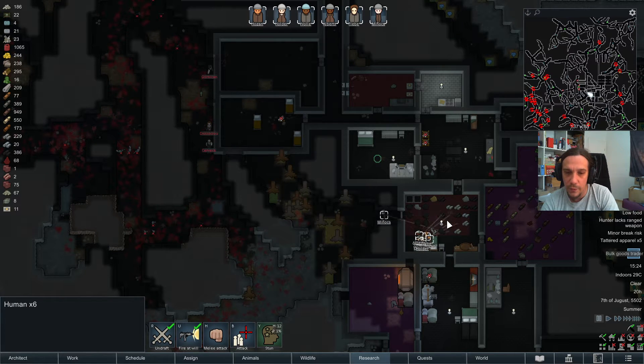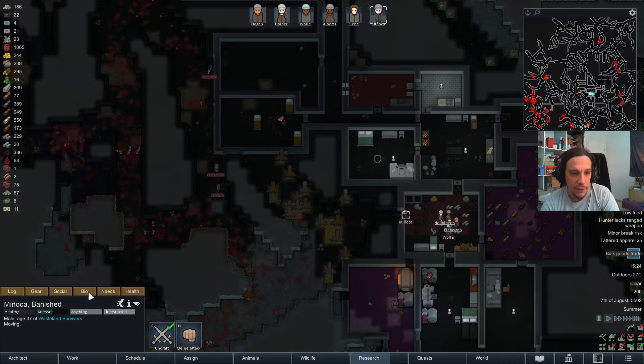Now we've got an open door and they immediately come towards us. So Minyoka — weren't you a tough person? Haha.